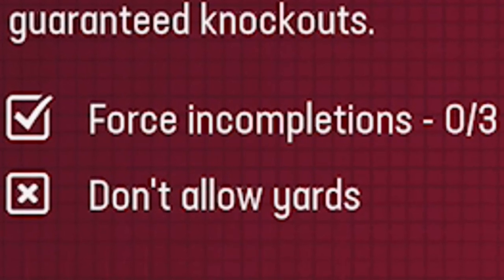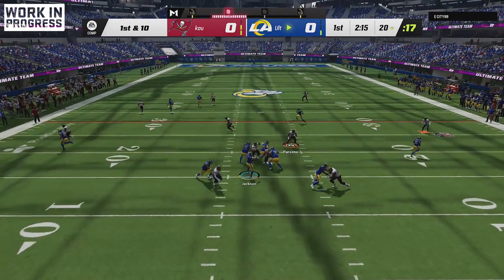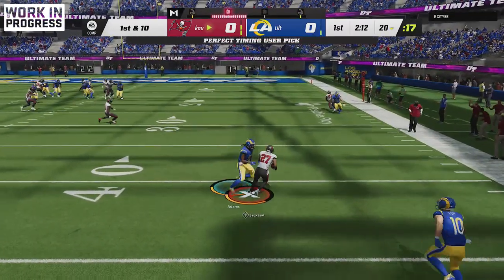Again, we're doing an interception. JC Jackson is going to be the player on the left here with Universal Coverage, and we're going to get the interception we need in match coverage versus a corner route right here. And we have our X-factor.